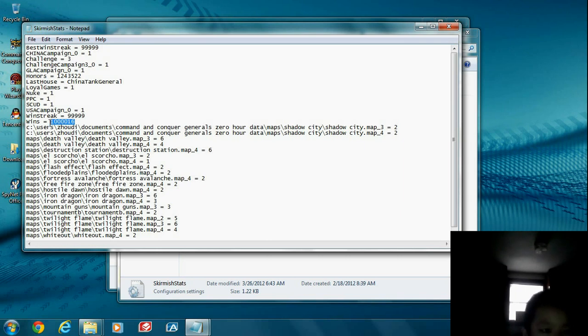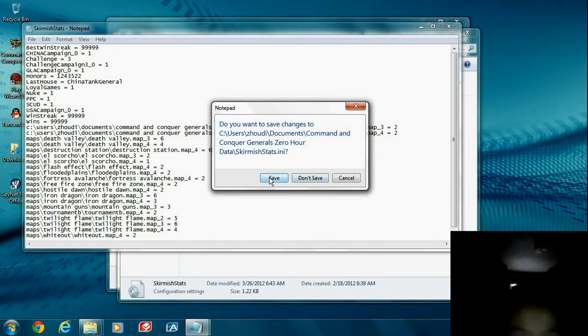Wins — let's just do the same: 9,999,999. Couldn't be less. Okay, then let's just say you X out and press Save.